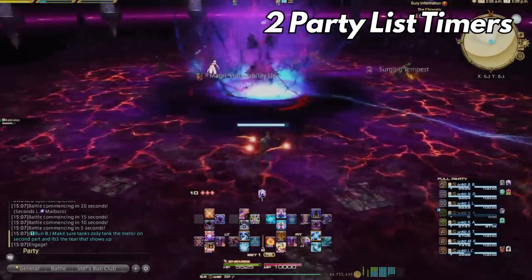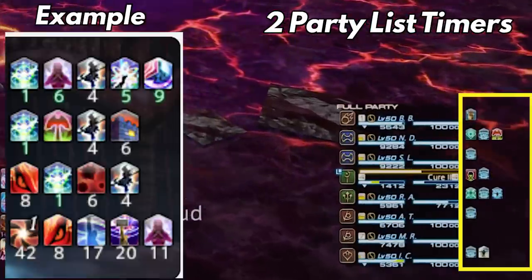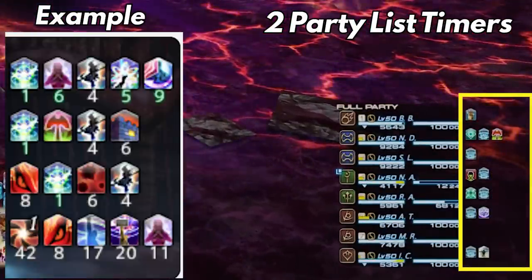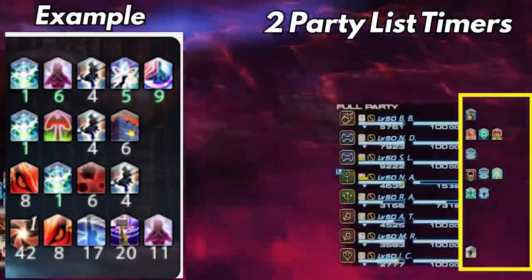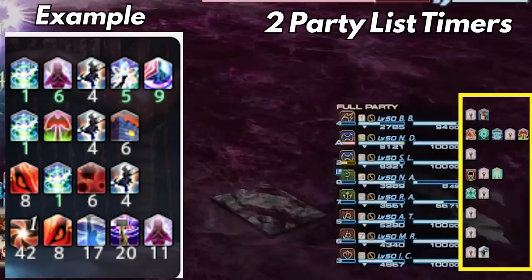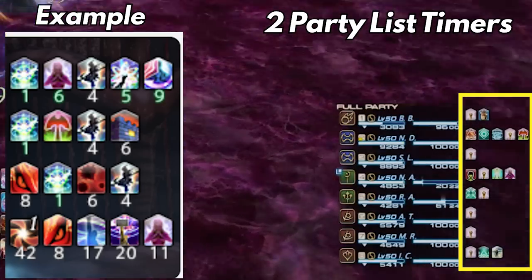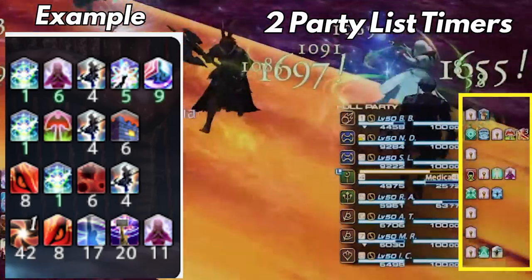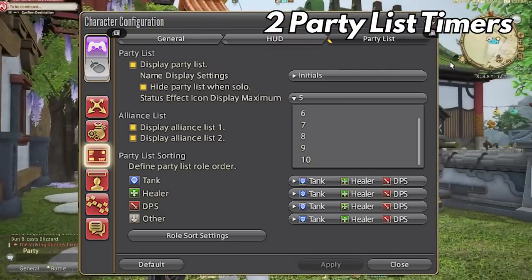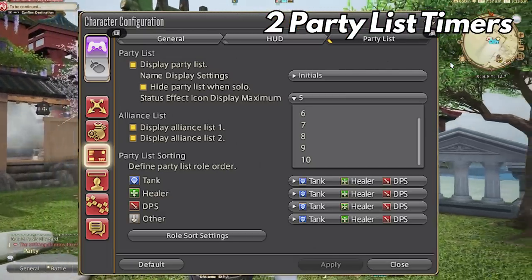Number 2: Time remaining on battle effects. This will put timers down below the party list effects you can see, which will be really helpful in determining how long you have left until you have to re-up a buff timer. My first impression is that it's going to add more to look at and focus on rather than simplifying. Luckily, this setting is able to be turned off and on. You can only see a certain amount of buffs and debuffs on this party list — up to 10 can be shown.